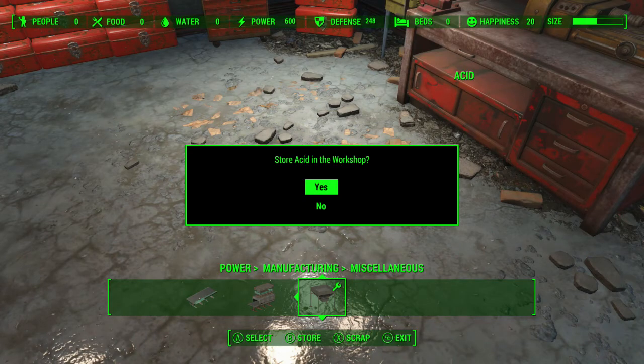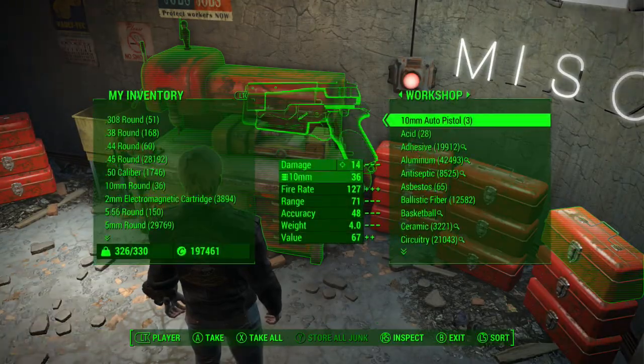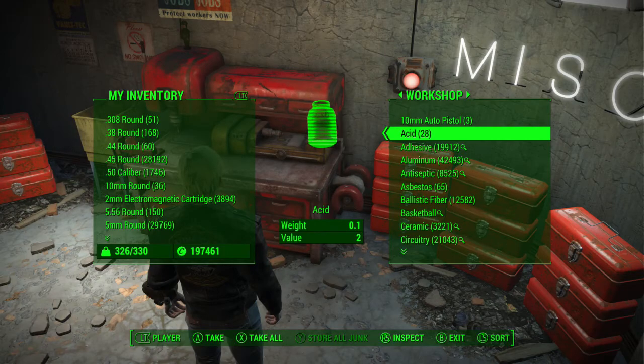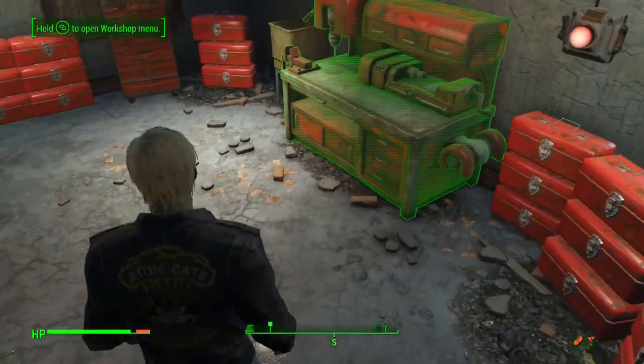You want to listen for a clicking noise. You heard it kind of click there, and then it came up and says you want to store in the workshop. In this case, because I heard that click, I say yes. Sometimes it'll do this but you won't hear the clicking noise, which means it did not duplicate. But in this case it did — we went from 14 to 28 in one motion.